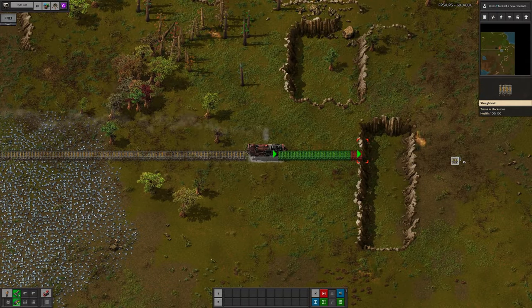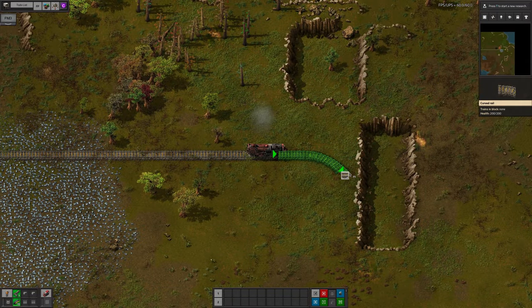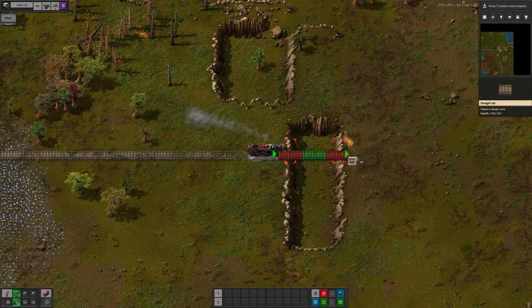But as soon as you run into an obstacle, whether that's a tree, a cliff or a lake, you'll come to an abrupt stop.